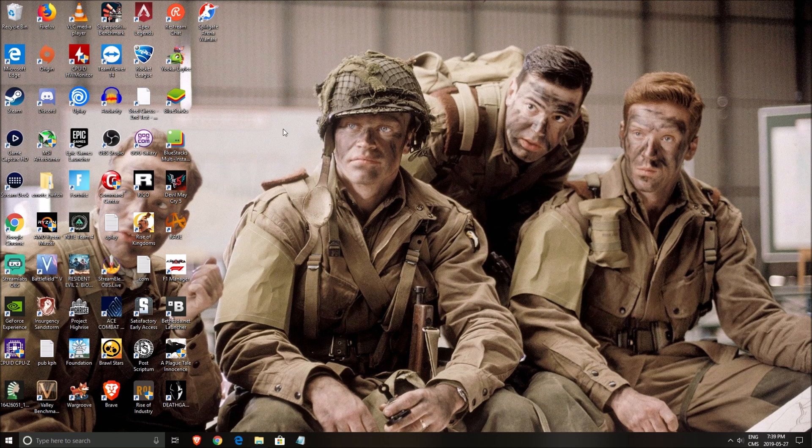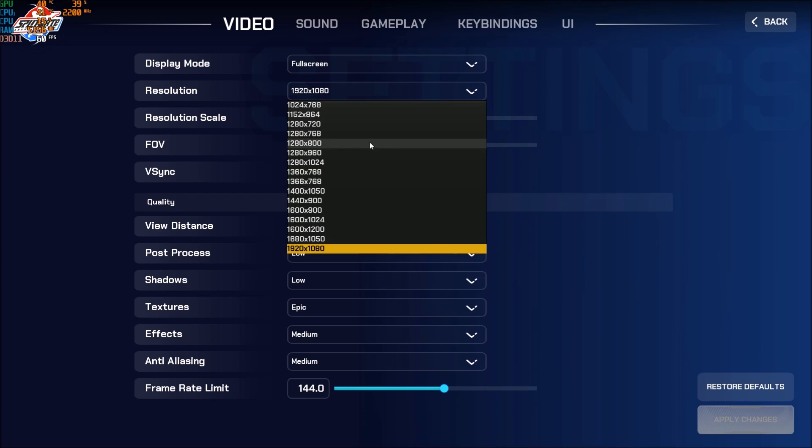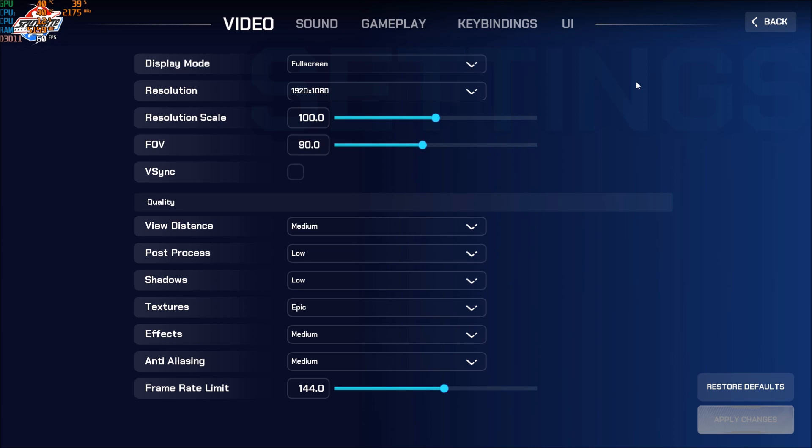Now let's go inside the game and look at the graphic settings. First, make sure you're playing in full screen display mode — it helps a lot. I was losing 2 to 3 FPS in borderless window and windowed mode. For resolution, I'm playing at full HD, though you may need to lower it if you have an integrated GPU or are on a laptop.